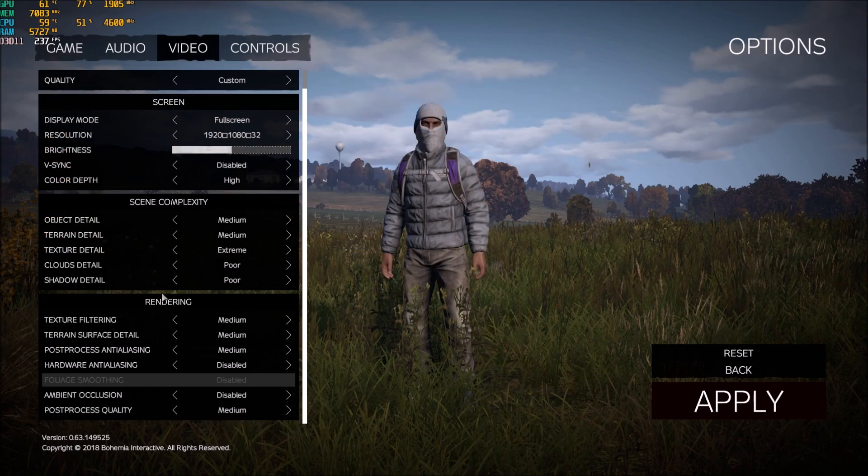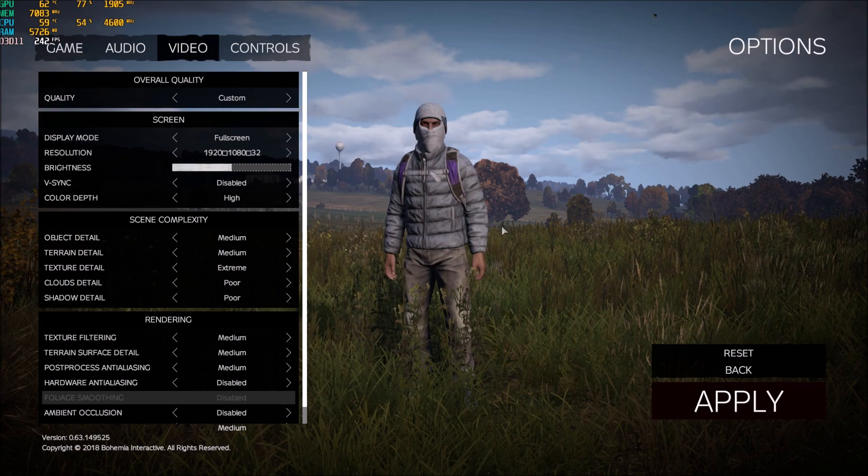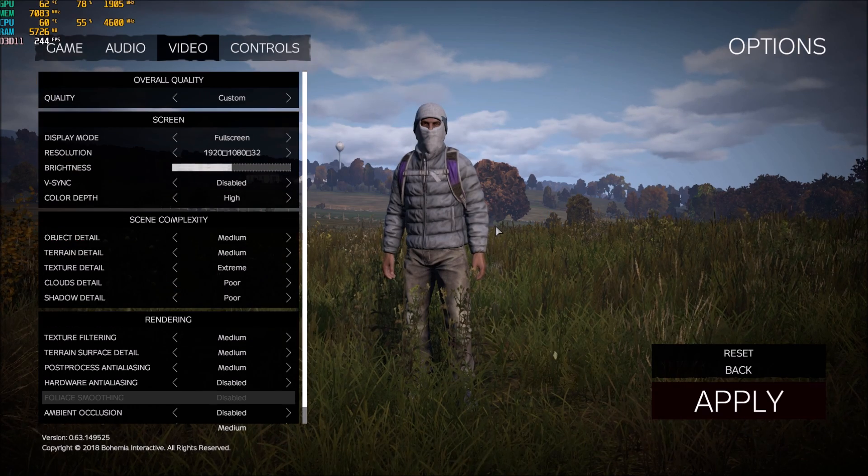We will do three things: first of all we'll change the graphic parameters inside of the game, after that I will show you a tip for an optimization for the game, and after that we will go to the config file because you have a couple of parameters that you can change that will affect your FPS a lot, and those parameters you can't change in the game.